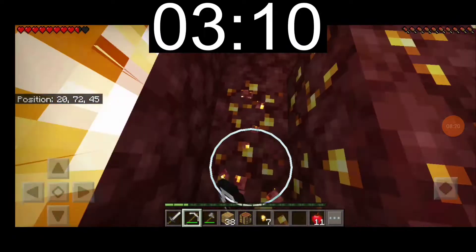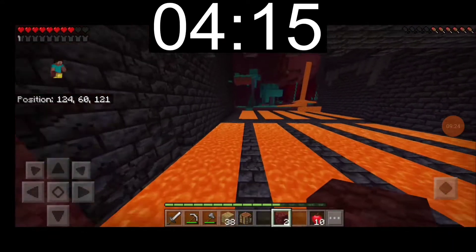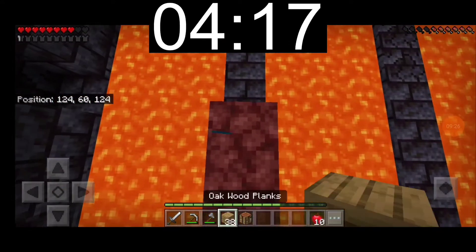I start mining some nether gold ore and make myself some golden boots to get protection from piglins. After a bit of traveling, I enter the bastion at 4 minutes.